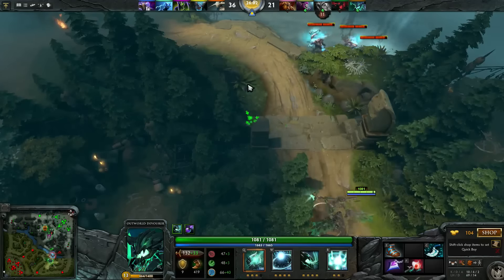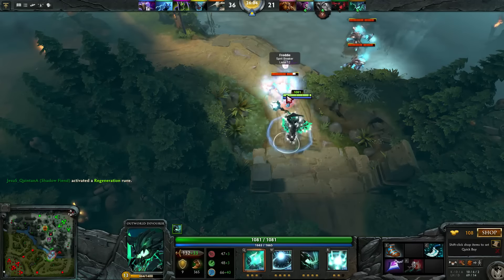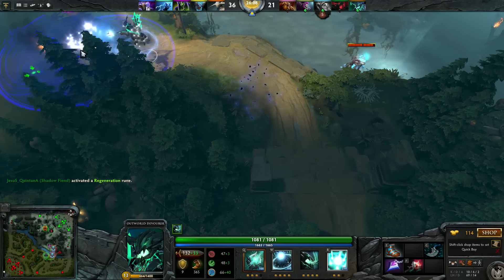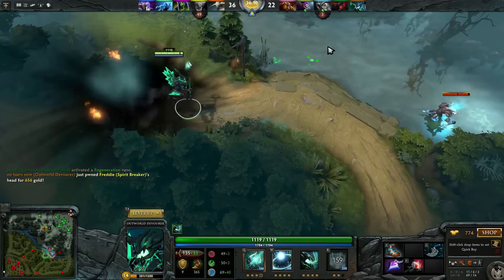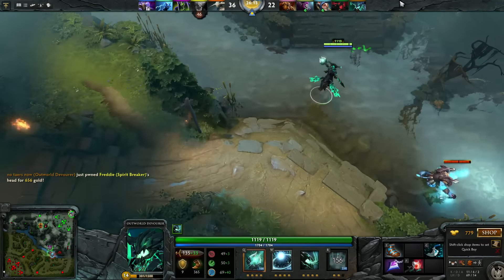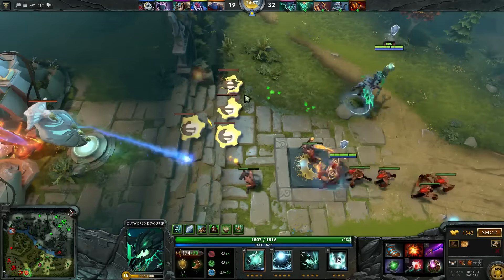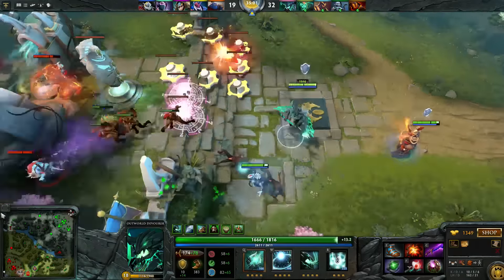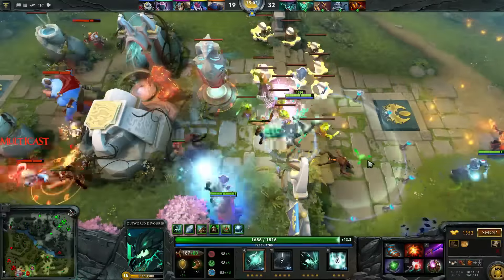For the skill build, I max Astral Imprisonment first, then at level two I get the passive aura, I level the ultimate when possible, and then I max the aura first because you can really run out of mana quickly. Afterwards I max the orb.